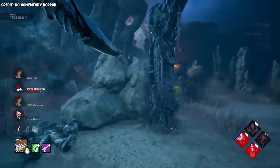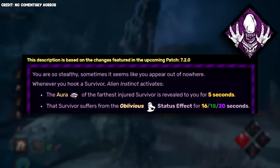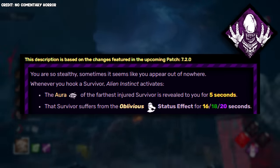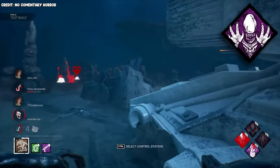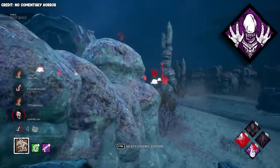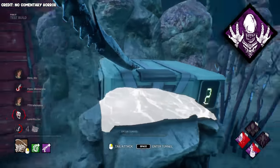The Xenomorph's last teachable perk is called Alien Instinct and is essentially just a worse Barbecue and Chili. When you hook a survivor, the aura of the furthest survivor is revealed to you for 5 seconds and they suffer from the oblivious status effect for 20 seconds. This can definitely be good on killers with high mobility that can take advantage of the oblivious, but on other killers I feel like Barbecue is just objectively better since you can get more information from it.